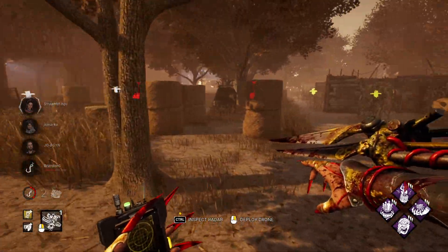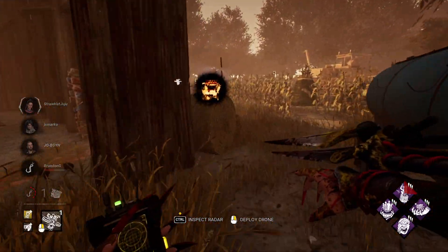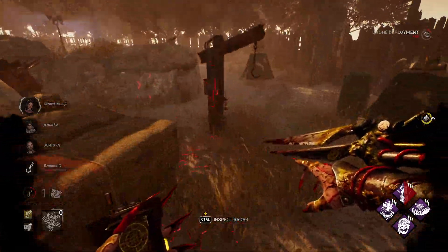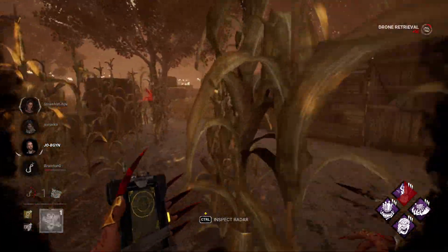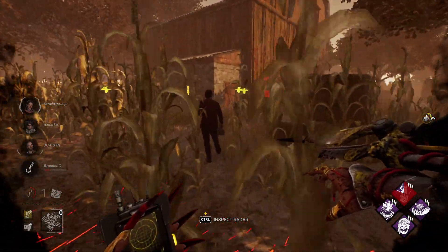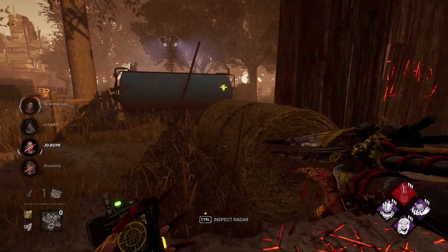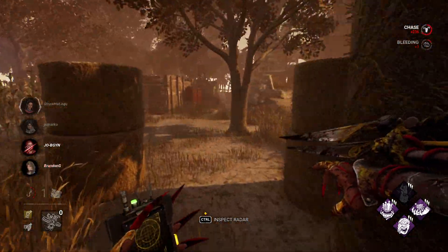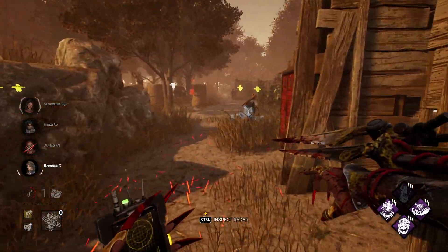They're going to finish that generator — there's no way I beat them to it. Oh my god, look how slow I am. I've never felt this weak. Placing a drone here — someone was in the corner. It's Nicolas Cage. They disabled the drone very quickly — there are no consequences for disabling it. That was a terrible swing. Now they throw the pallet down. I want to abandon this chase. I need to get someone on death hook.